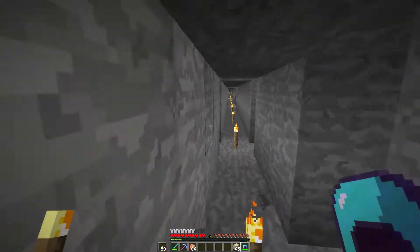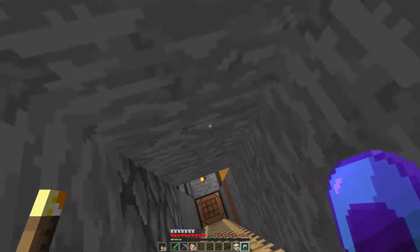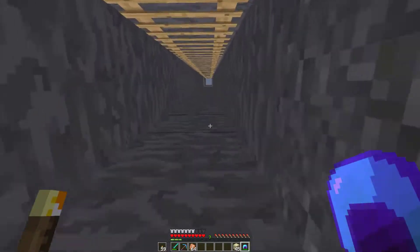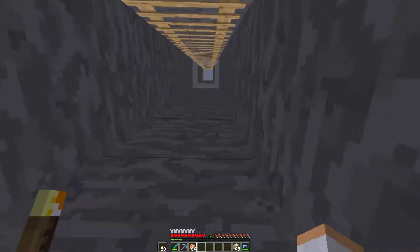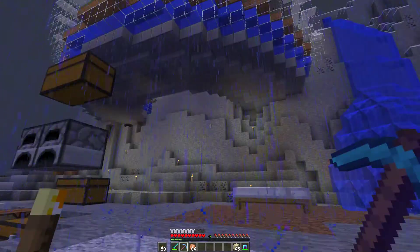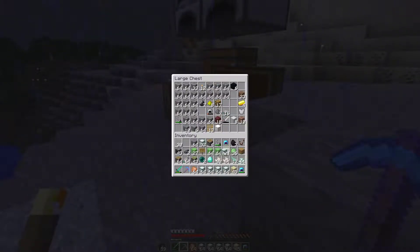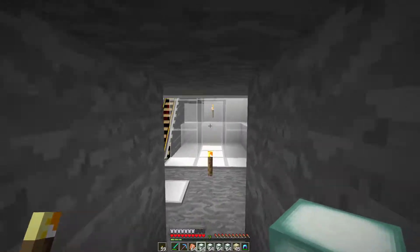I'm going to head back to the base first so I can start putting in all my sea lanterns that I got in the last episode. I already dropped them off at the base because I needed to clear up some inventory to grab all the things that we needed. I really missed this base — I mean, we weren't gone too long, but I did miss it quite a bit. I'm just going to drop some things off in these chests, things that we don't need at the moment, and then pick up our sea lanterns. We probably don't need this many right now but it doesn't hurt to carry more.